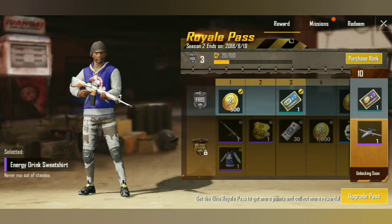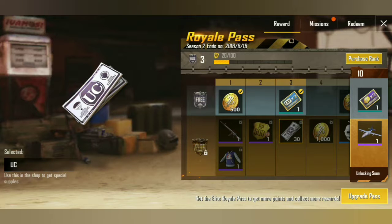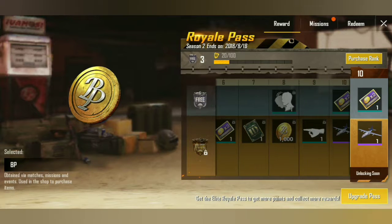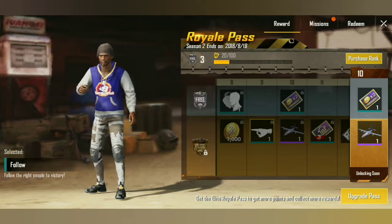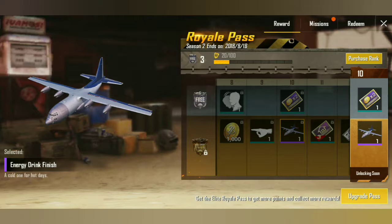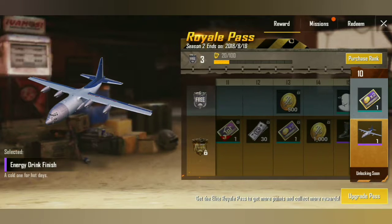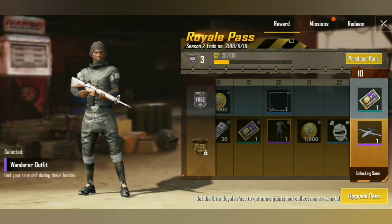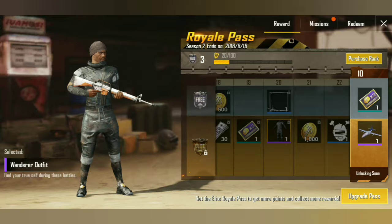You get RP which I think is worth like three dollars, and then you get UC which is the in-game currency, and then you get emotes, BP, ID rename cards, more emotes, and you can even change your plane skin. There's also a room card that allows you to make a limited amount of rooms for three days. You also get little suits and stuff — this actually looks fresh. I'm gonna get the Royale Pass either today or tomorrow and I'll make a video on it.